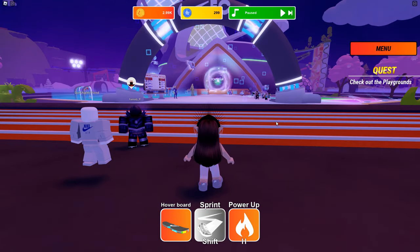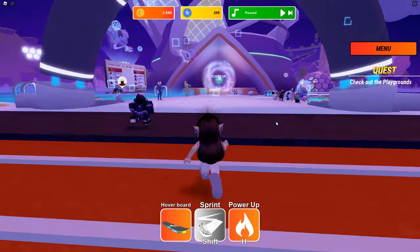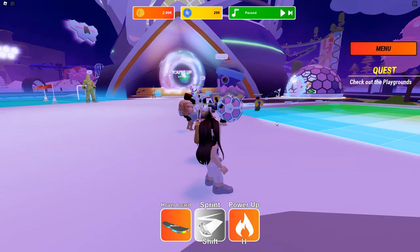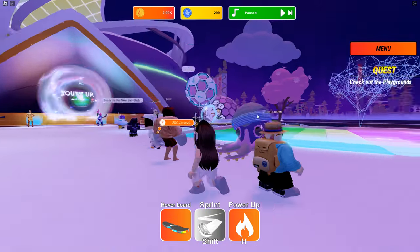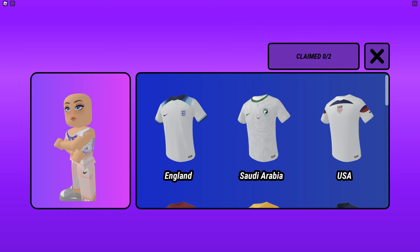After you get into the game and spawn, you need to go right over here, and then you just need to go and talk to this octopus.